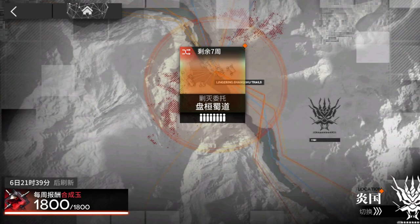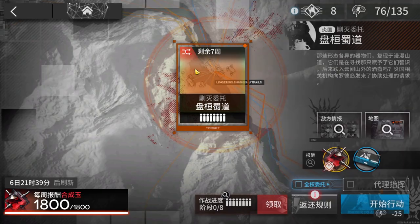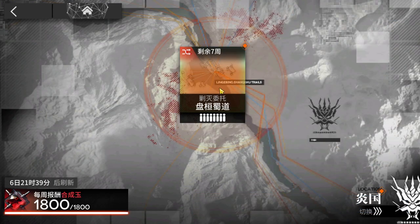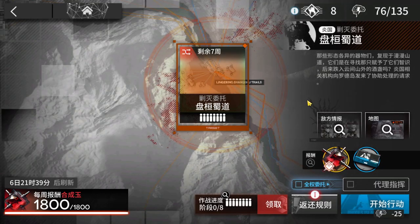Alright guys, in this video I will show you the new Annihilation in Siena — it should be Annihilation 14 or 15, I don't remember, anyways the new one. It's called Lingering Shansu Trails — it should be this name. I mean the letters are really hard to read, but anyways, this new map.